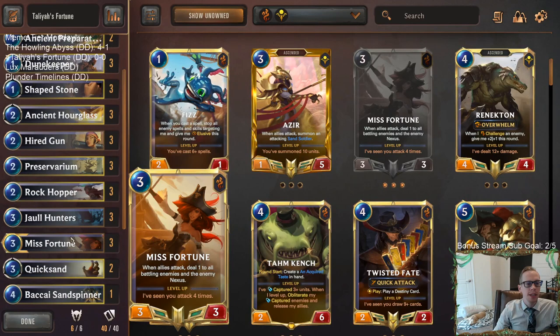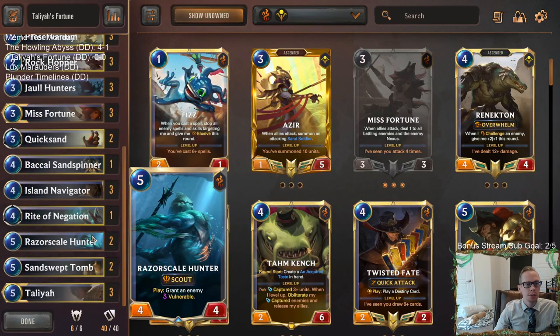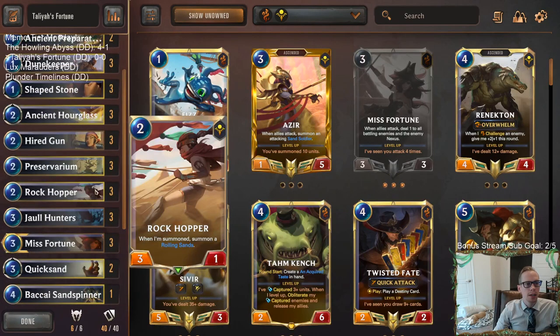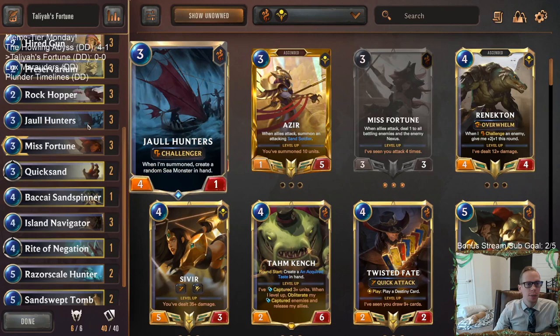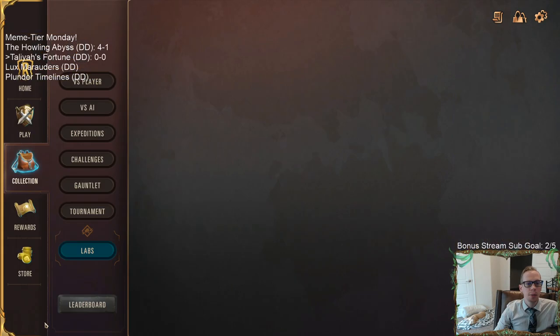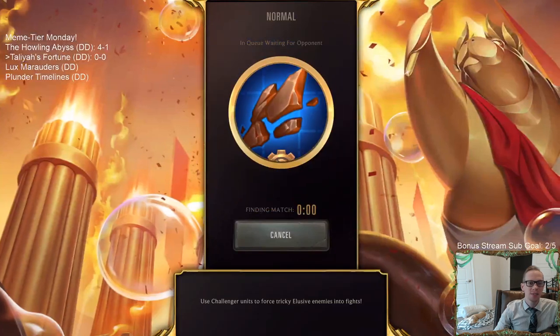Besides that, we have scouts with Island Navigator and Razor Scale Hunter for Misfortune, plus vulnerable stuff with Sand Spinner and Rockhopper. Jarl Hunters can challenge and give us more top-end sea monsters. We're not expecting this to be the best deck ever — it's meme tier day — but we're trying to find something to do with Talia. Let's go: Talia's Fortune, five games.